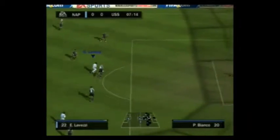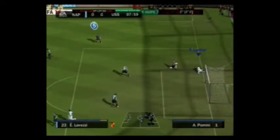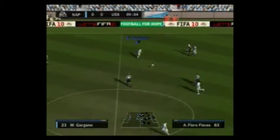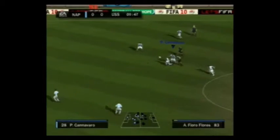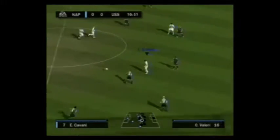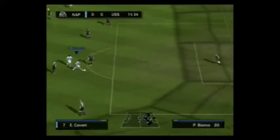Gokan Inler there with a nice pass to Cavani, and then Lovetsy trying to make something happen. I actually did push the button for him to shoot, but he just did not shoot. Ziegler there with a nice pass to Flores for Sassuolo. One of the reasons why I like Sassuolo is because of their kits — not a whole lot of teams play with green and black stripes like that.